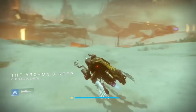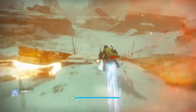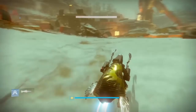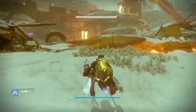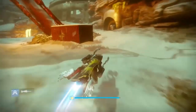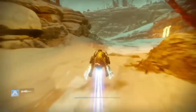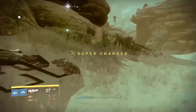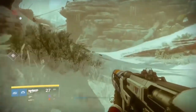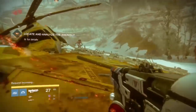Once we get to the Archon's Keep, we're going to need to patrol this area until we find the one that requires us to scan the anomaly. So you're not standing here doing patrol missions all day, I'm going to show you exactly how the icon for the mission looks. Only do the patrol missions that look like this icon — skip the others. If it's not there, just go to orbit and come back to retry.